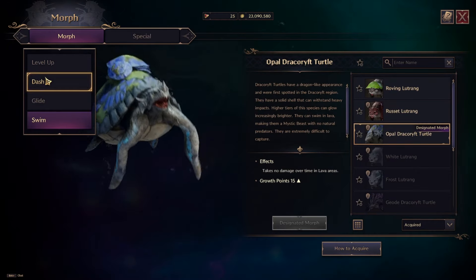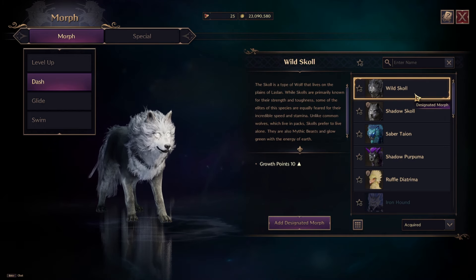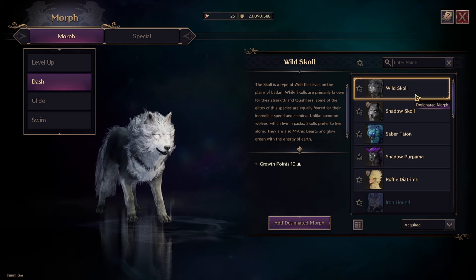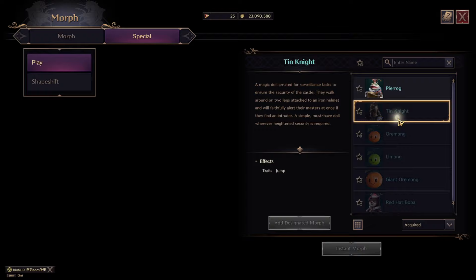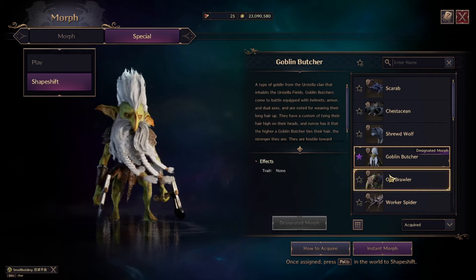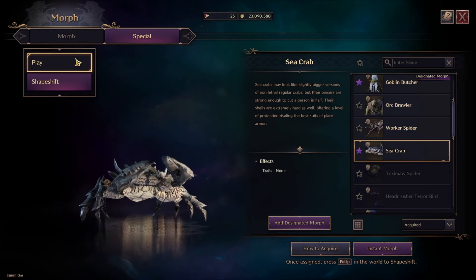Let's start with dash-kind morphs. Basically, very soon when you start to level up your character you'll get these morphs. In this game we don't have any mounts — you use these morphs to run faster, to glide through the air (not flying, only gliding), and also to swim. But not only that — there are special morphs for many other purposes, like fun ones, or you can pretend to be an orc or a sea crab and mobs will not attack you because you'll be in that morph.